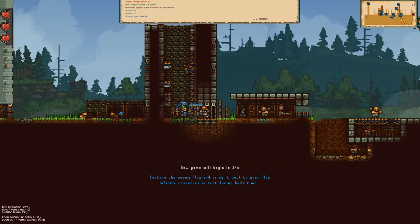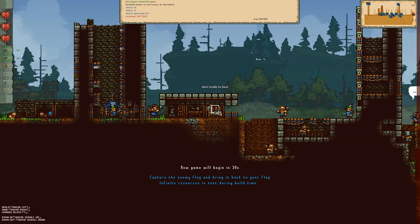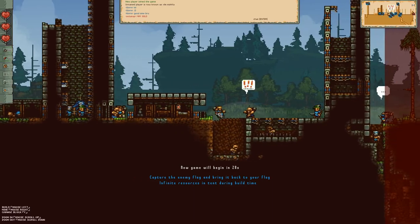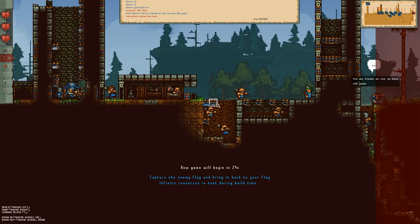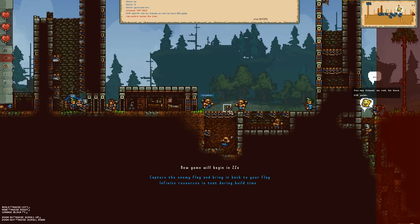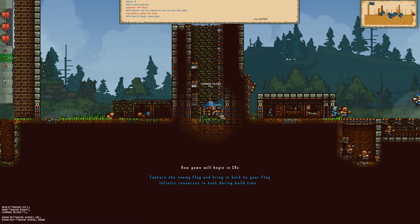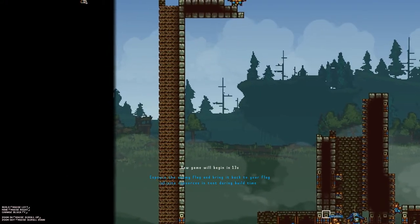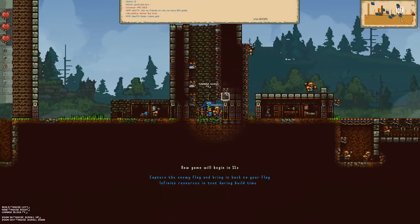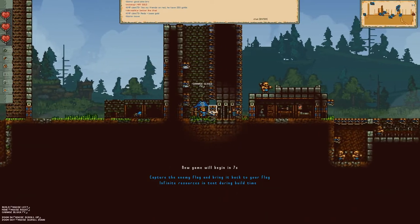These guys are building shops over here — a bomb shop, an arrow shop, a healing shack. I think they built this tower back here to shoot arrows off of once the round starts. The other team's getting close to our flag — see, our flag is right here in this tent, you can't really see it.